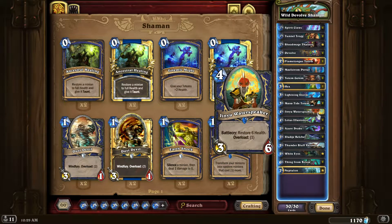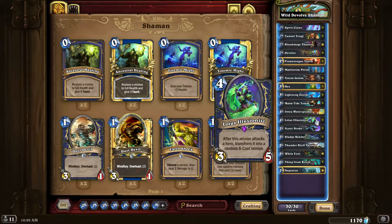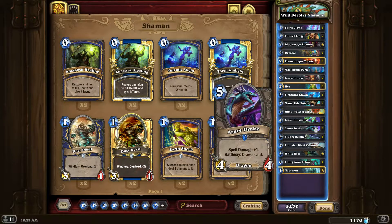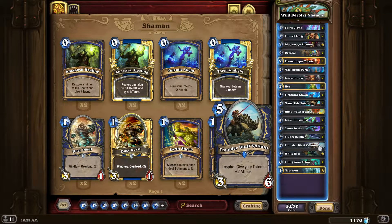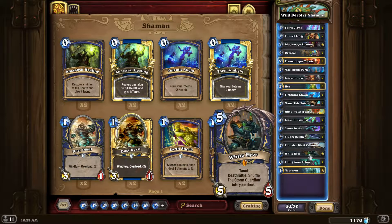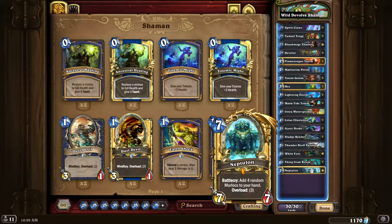One Water Seeker — really good for heals. Loatheb I like because it can trade and if it lives you can go face and heal up — you usually get an upgrade too. It's part of the freak show theme — you never know what you're going to get, a bunch of freaks working together. Two Azure Drakes, two Sludge Belchers, one Thunder Bluff Valiant. White Eyes helps stabilize and take tempo. Two Thing From Belows — they're too good.